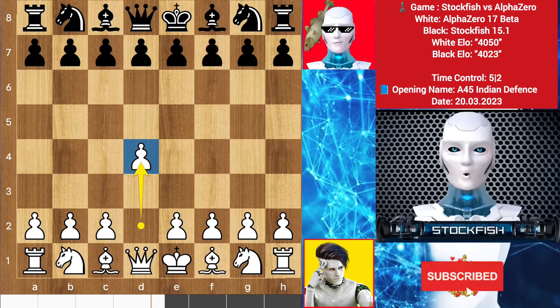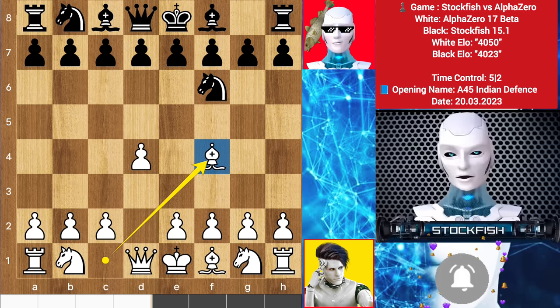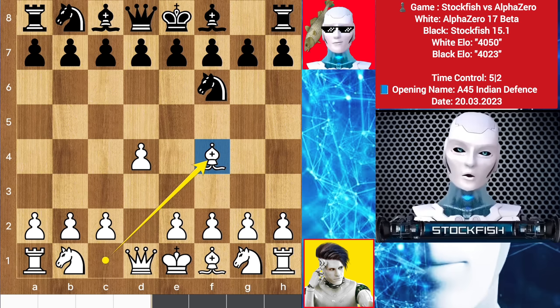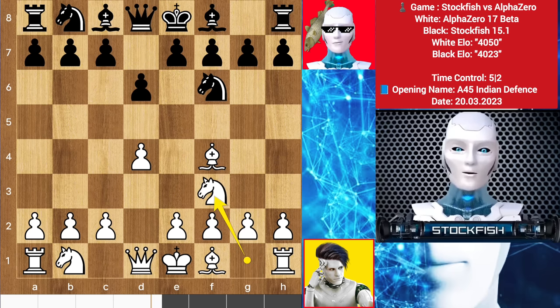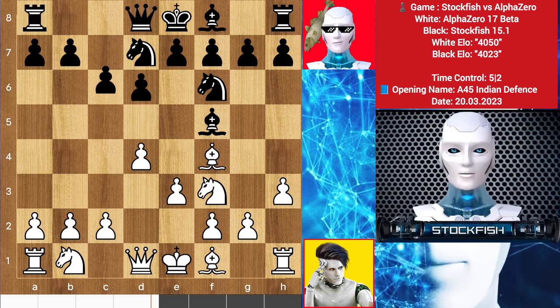Alpha started with d4, we have knight f6, bishop f4 — which is called the London System. Alpha wants to make this game a draw because he is afraid of me. So d6, knight here, bishop here and e3, we have knight to d7. Here you can play c5 or knight to h5 to grab the bishop. So h3, c6 — it is my book move, so I have to play this.